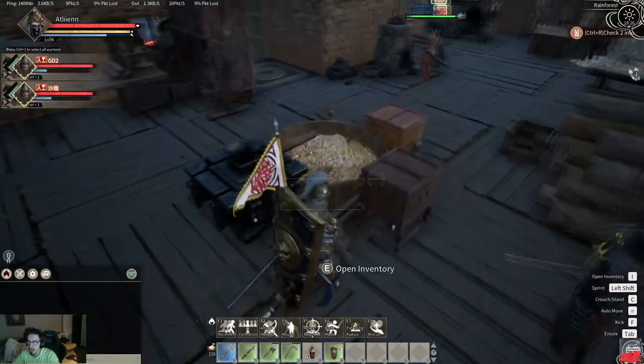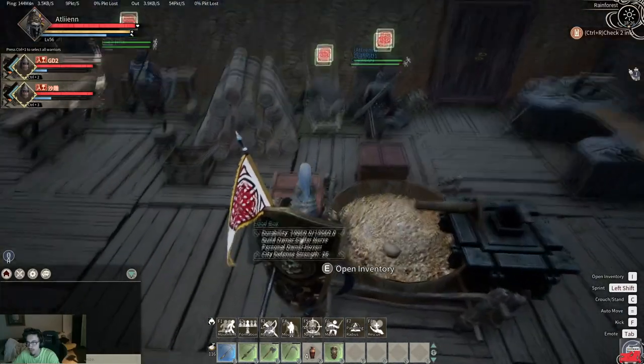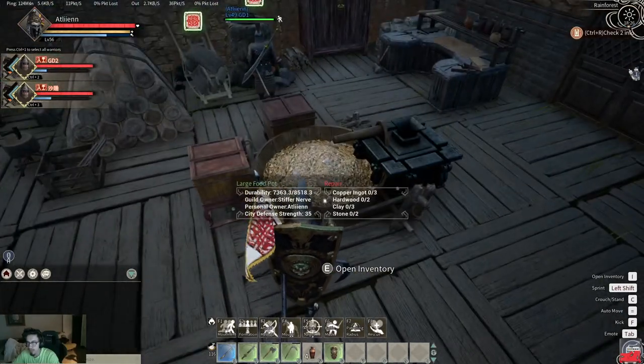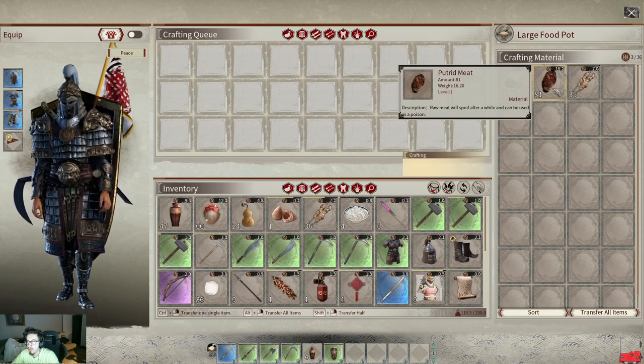Here's our current setup: we have an ice container, two food boxes, and a large food pot. Those don't have anything to do with each other — we just put our food next to it so we know if we can fill it up. Let's go ahead and look inside the inventory.